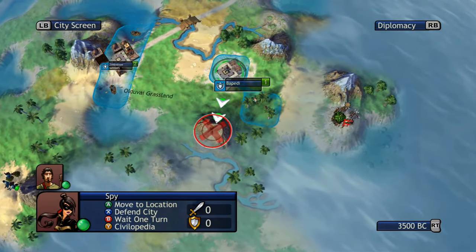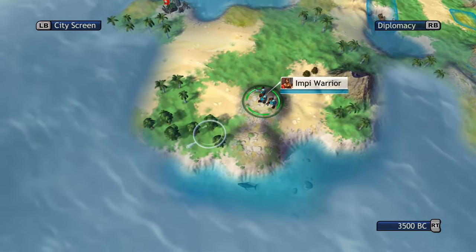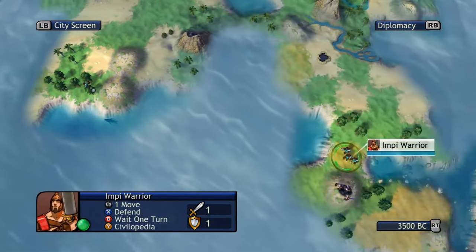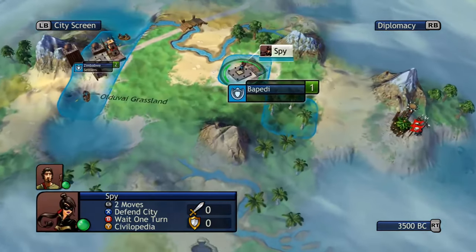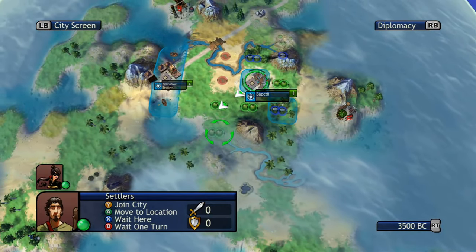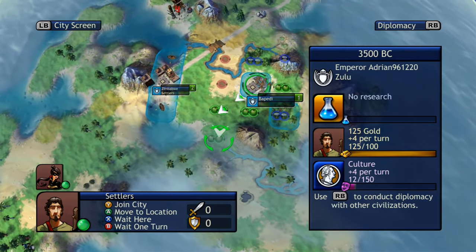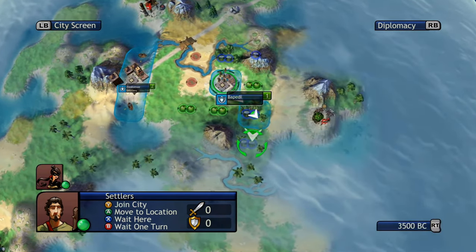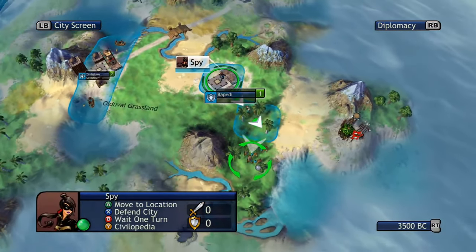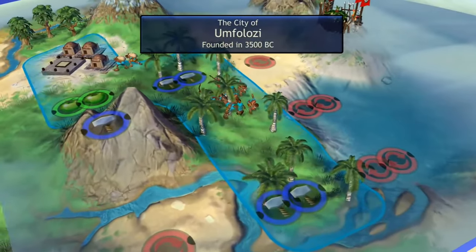The computer likes to cheat and kidnap your units. You have to be super careful with your spies on Deity because units will just come out of nowhere. Often I'll only move in one space if I'm moving into territory that I don't have visibility on. The computer cheats relentlessly on this game — it has to, because players are just too smart. It's too hard to program in a way that is fair.